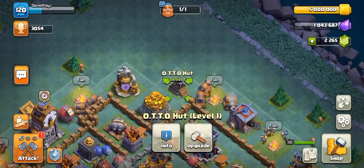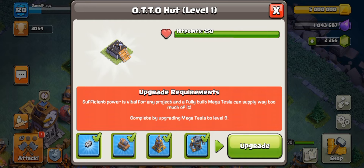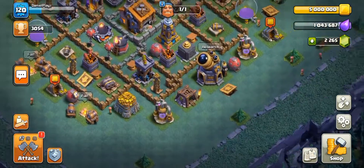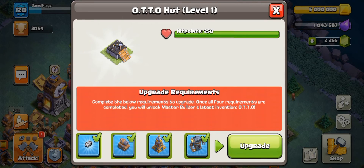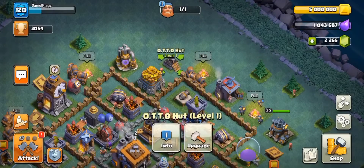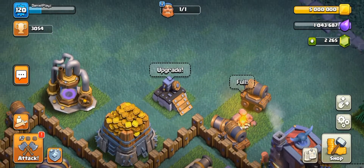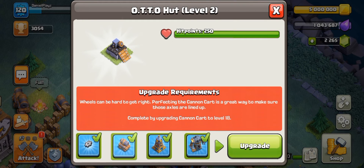What matters is the O.T.T.O Hut — we have all the upgrade requirements: gear-up through buildings, Cannon Cart level 18, Mega Tesla level 9. It's been like two or three years, I have no idea, it's been a long time. Let's upgrade! Level two — look at that little hut, it's almost there. That's giving up three buildings in the home village. Next is level three with the Cannon Cart to level 18.